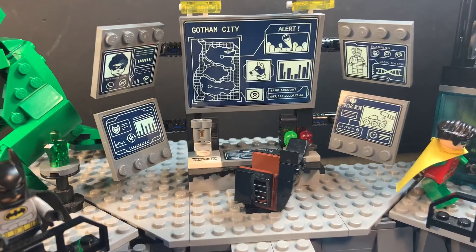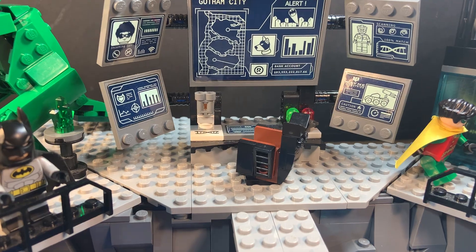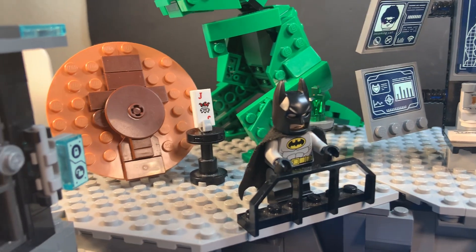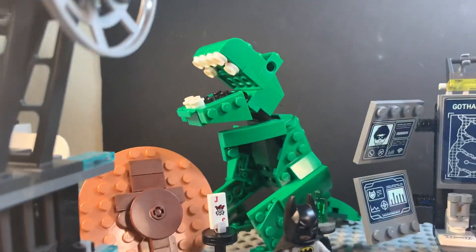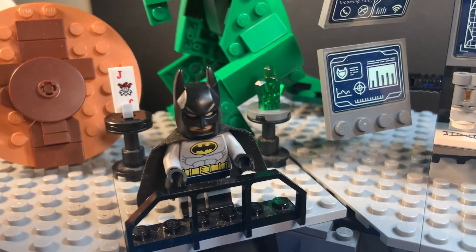Up here is the Batcomputer — it's pretty much unchanged from the set version. Here's Batman over here with his trophies: you've got the Joker card, the giant penny, the dinosaur, and then a little bit of Kryptonite back there in case Superman stops by.